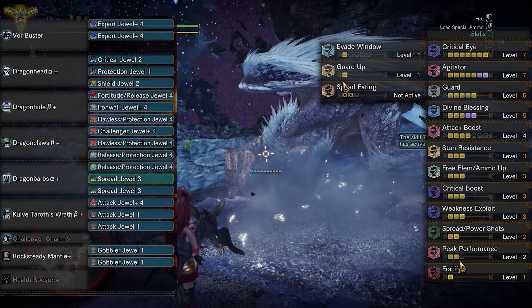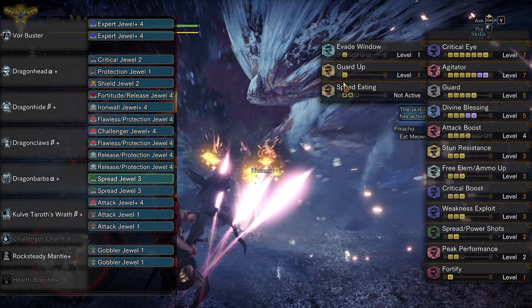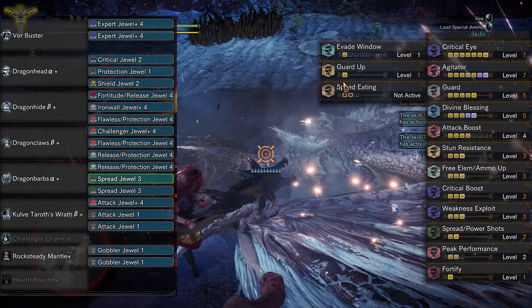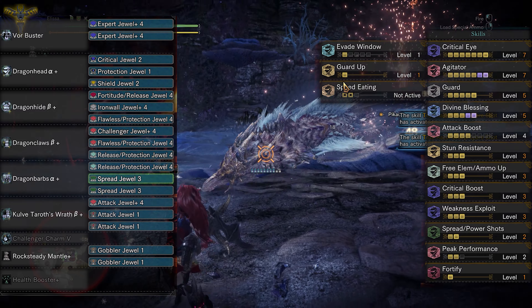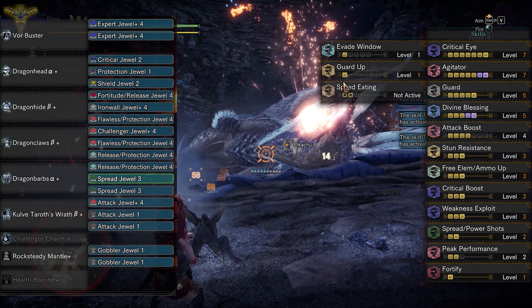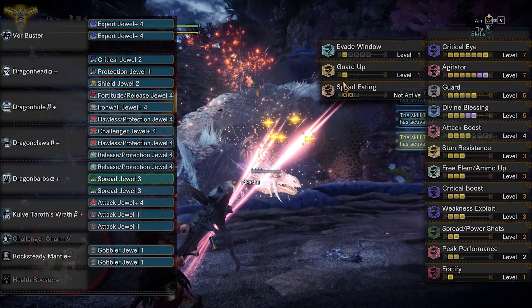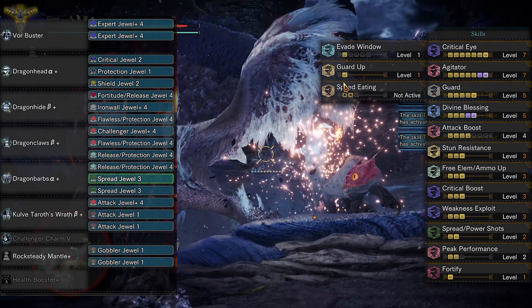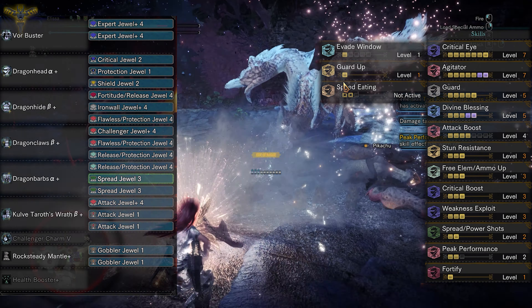For utility, we have Guard 5 and Guard Up to help us block unblockable attacks and not take blights from attacks. Free Element/Ammo Up 3 for holding more spread ammo in one clip. Fortify for increased attack or defense in case of faint. For defense, we already have Health Boost 3 from the 4-piece Fatalis set, and Divine Blessing 5 which reduces damage taken by quite a lot, and Stun Resistance 3 to prevent stuns.